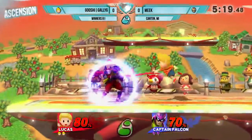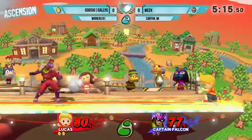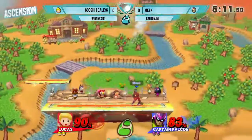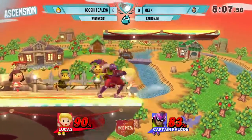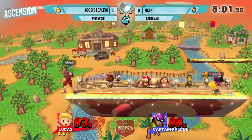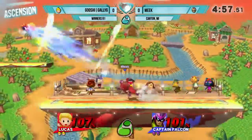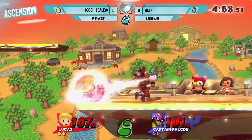Going back to the recovery for just a second here — if Lucas uses the Zair to recover, he's vulnerable until he snaps to the ledge. But the thing that most characters can't do against the Zair is: one, it comes out so fast and he can recover; and two, it has a very long reach. You see the range for the grab in the Zair right there, and then you see him go for the ledge and it's ridiculous — the Zair would have grabbed from so far away.